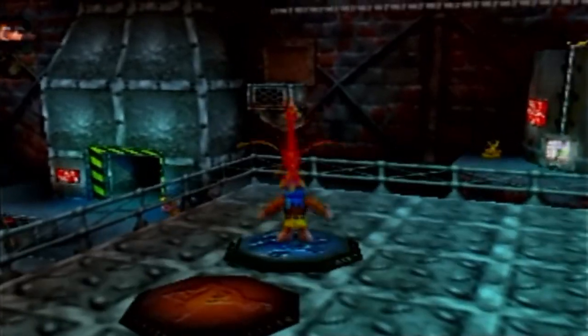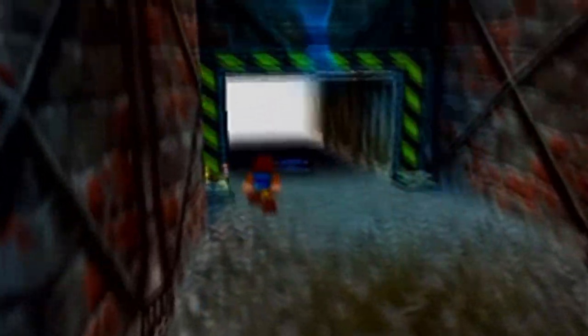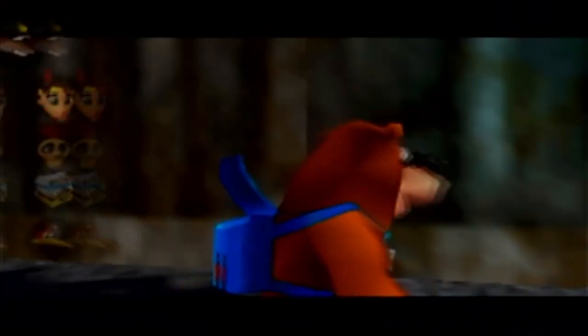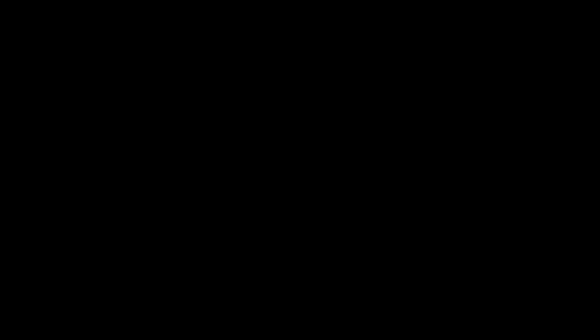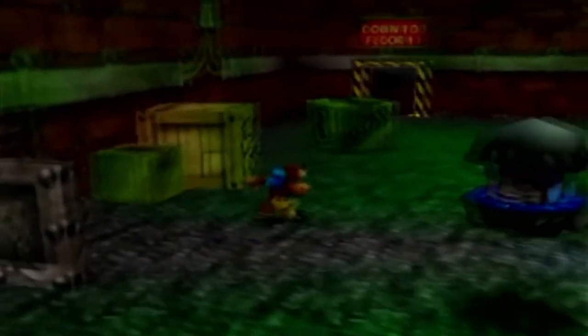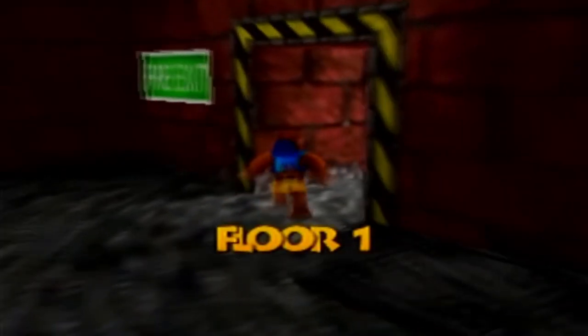Before we go back to the quality control room, we're gonna get that Jinjo on the fire escape. That's fairly involved to get for just a simple Jinjo, but we're gonna do our best. First, we need to split Banjo and Kazooie up. We're gonna go up to floor 2 and then take the back way out to floor 1. There's not really any split-up pads that are close enough, so we have to use the one on floor 1. Go down to floor 1, behind the window that nobody can break, and then take the fire exit.